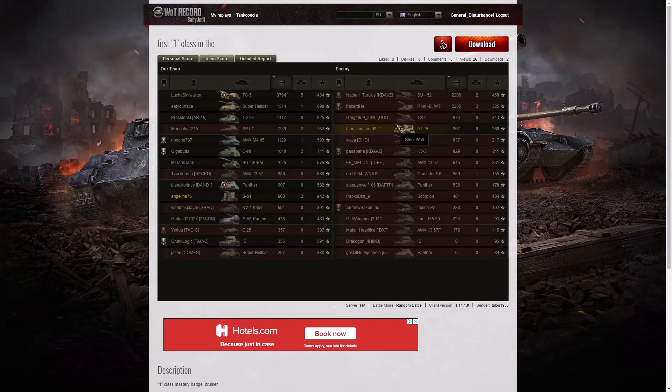Second highest damage went to the enemy SU-152 with 2,206, and third highest went to the Borsig on the enemy team with 2,205 — just one hit point between those two. The enemy AT-15 survived the battle with a steel wall. Angelina got 663 hit points — not a lot, but it was a good battle. The Panther also managed to get a Confederate. When it came to kills, it was the TS5 again with five kills; two kills went to the SP-1C, the Onee, and Angelina. Only three tanks managed to get kills on the enemy team at all.